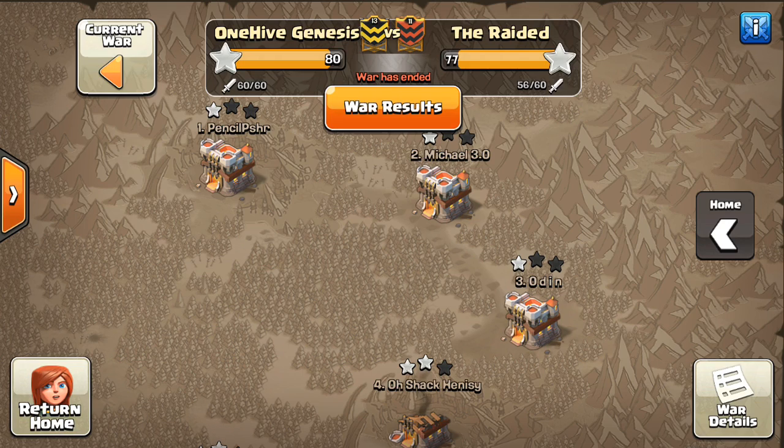Sectatron here from OneHiveGazette with the next video, and this is a base identification video. In these types of videos, we look at different bases — Town Hall 9, 10, and 11 — and talk about key components of their layout and what attack should be used given those key components and how the base is built. The idea is to help you guys identify what type of attack to use on different bases when you're scouting them out.